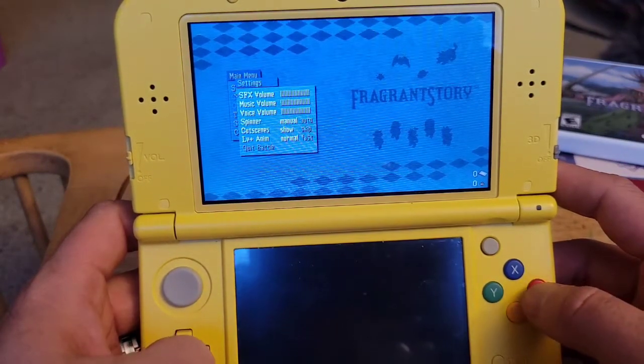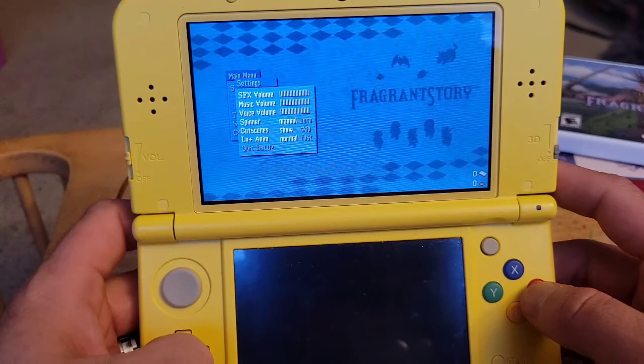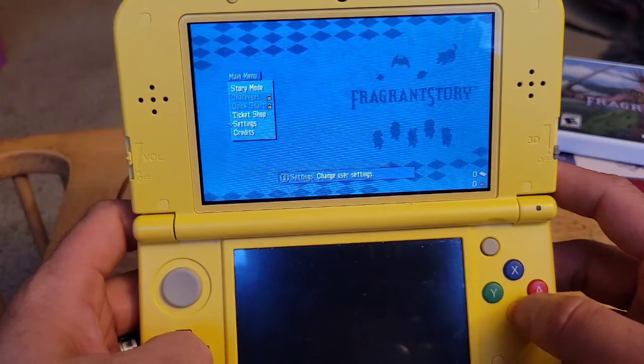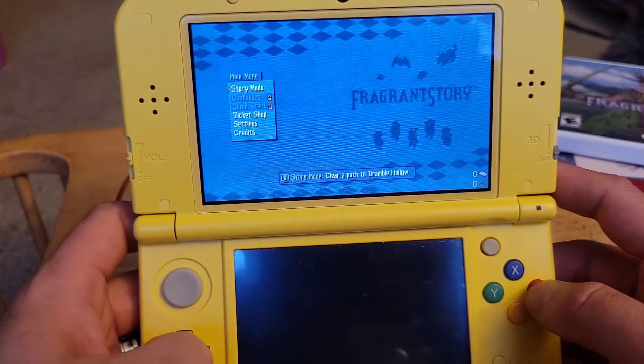Settings: sound effects volume, music, voice volume, spinner with manual audio, cutscenes show or skip, level up animation — normal, fast, and quick battle options. Those are the settings.